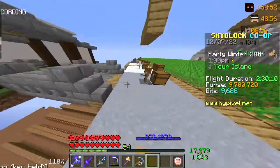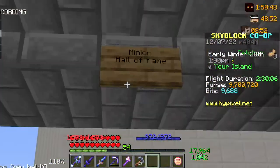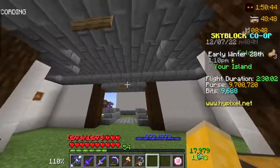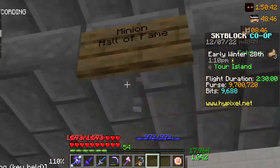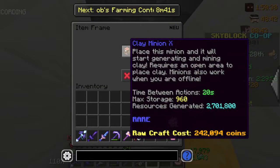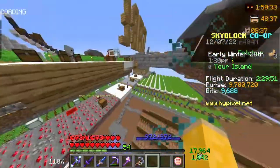This is the minion hall of fame — I tried to show this in a video with Gabe but he never logged on. This minion was replaced by a snow minion. He produced 2.7 million coins, which I think is a lot.